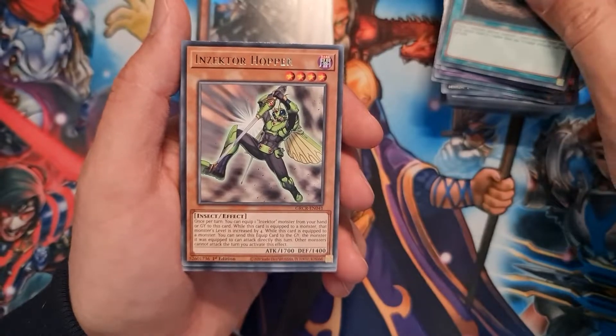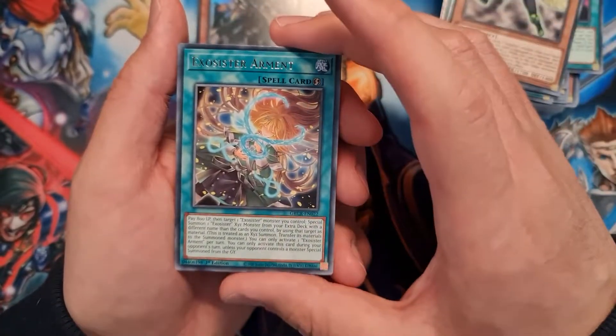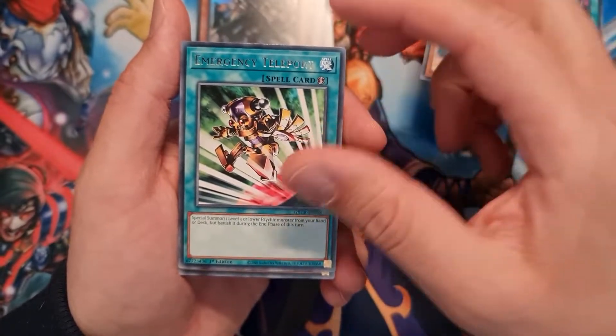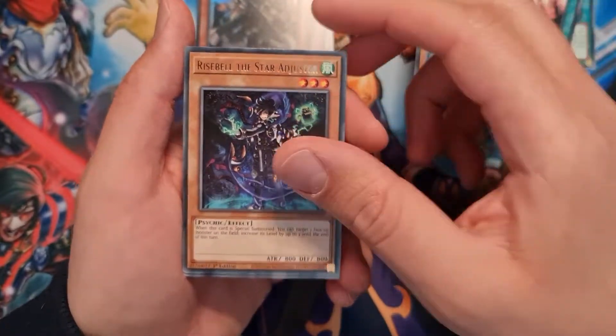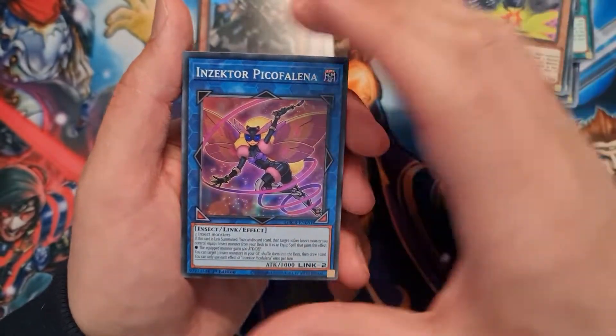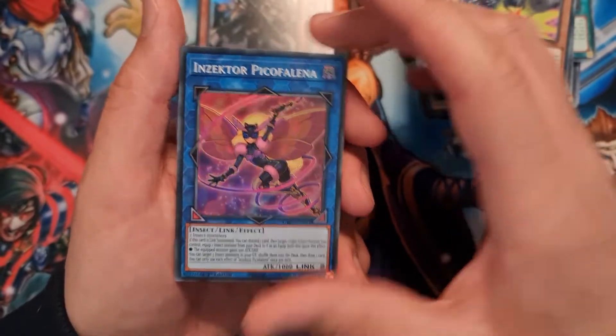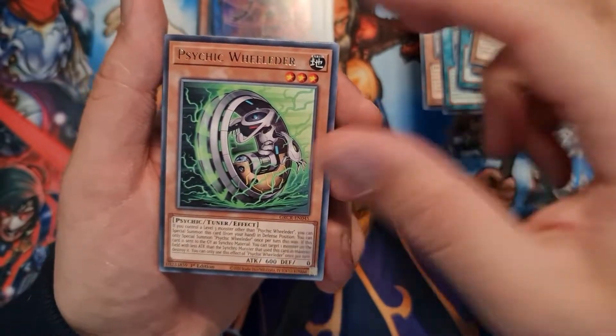Insect Imitation, Insect Hopper, Exorcista Armand, Emergency Teleport, Rise Bell the Star Adjuster, Goki Pole, super rare Insect Picofalina. We have Psychic Wheel Leader.